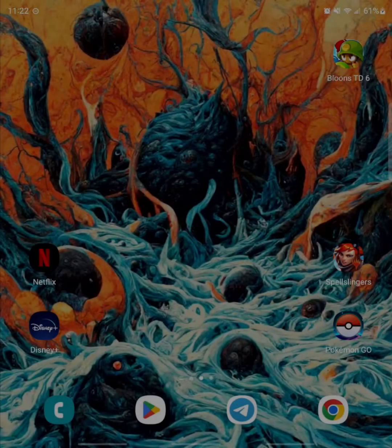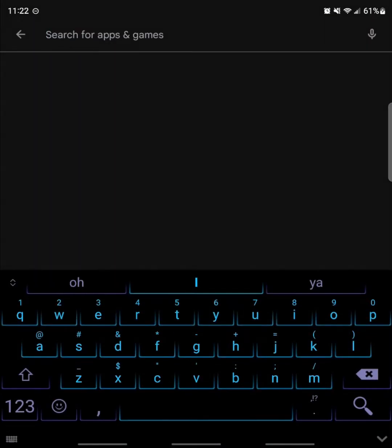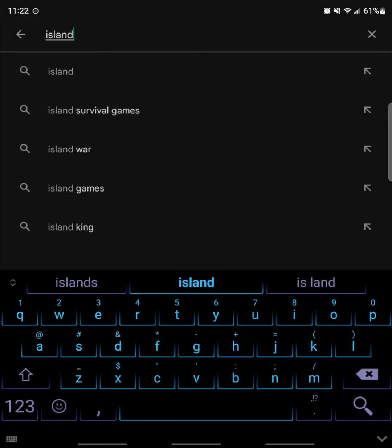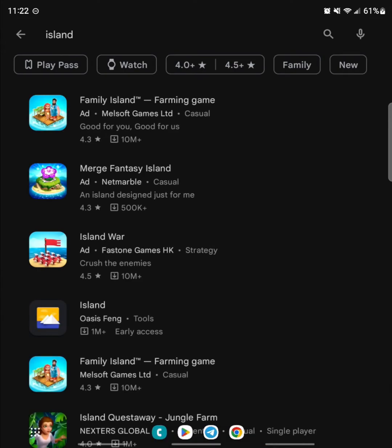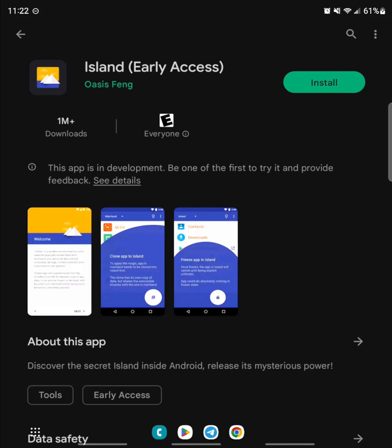Today, I'm going to show you how to install Island from the Google Play Store, set up duplicate apps, and run multiple accounts for games. While this can be done on most Android devices, I'm using the Samsung Galaxy Fold 4 and Pokemon Go as an example app.